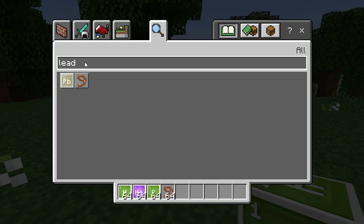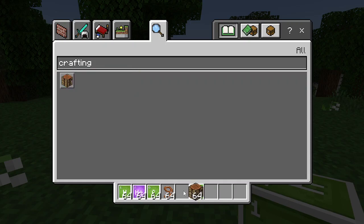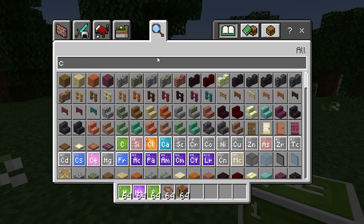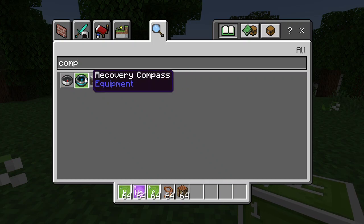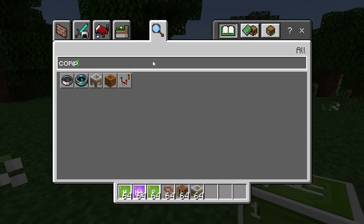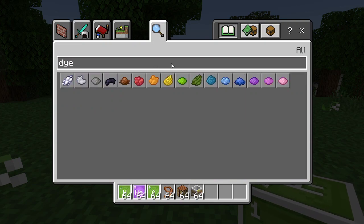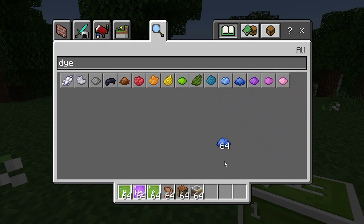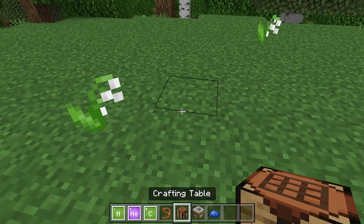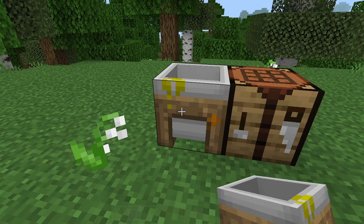We need a crafting table — right here — and a compound creator. Also, there's a recovery compass, which must be a new update. We need any dye of your choice; I'll pick blue because blue is my favorite. First, place down your crafting table, place down your compound creator, and open the compound creator.